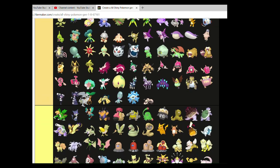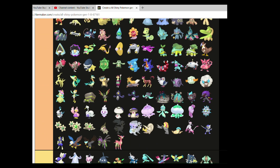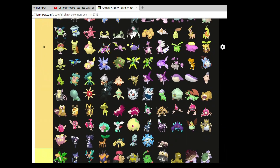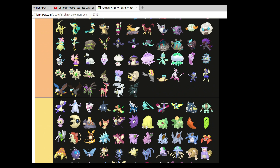Reshiram — on the base Pokemon tier list for Gen 5 I put it higher than Zekrom, but this time Reshiram can go higher than Zekrom. I just think the gold accents work just a little bit better than the electric blue tint on Zekrom. It's still great.